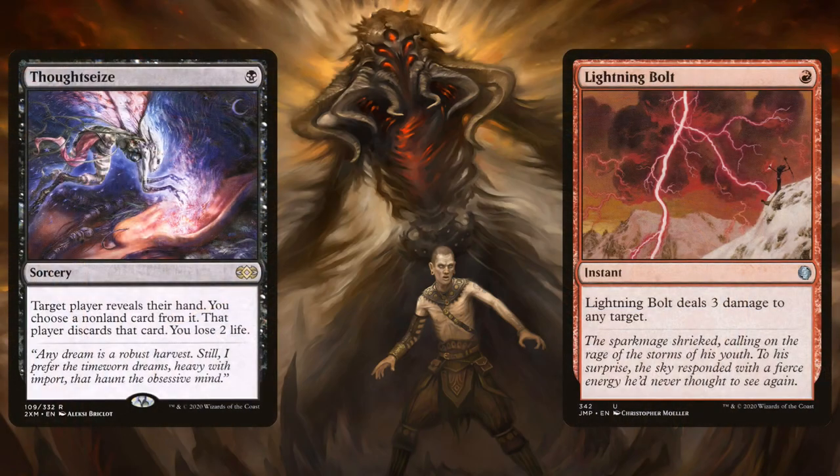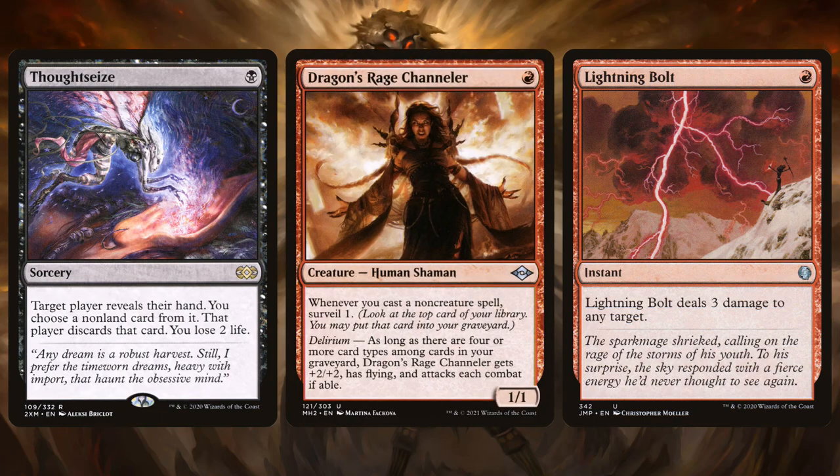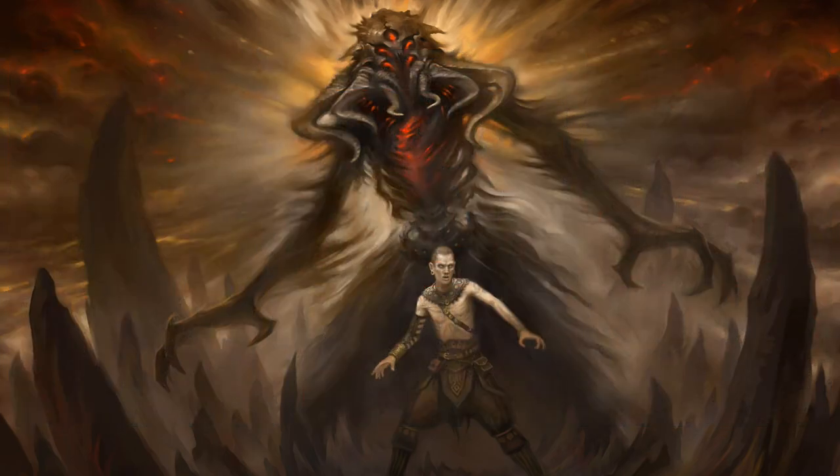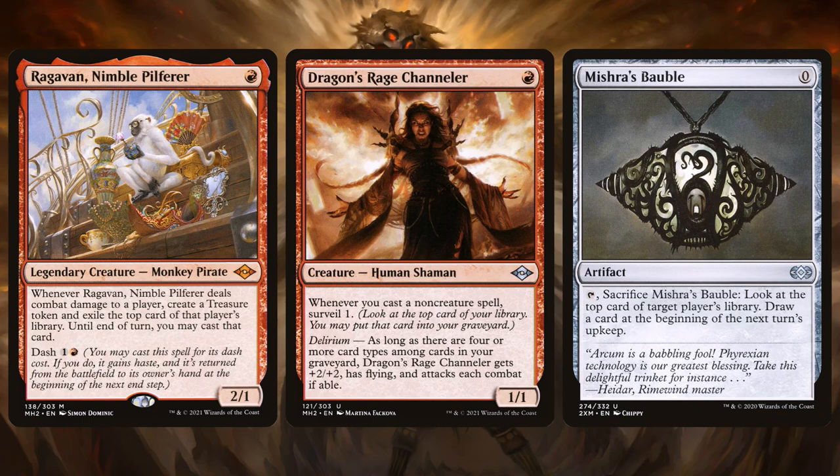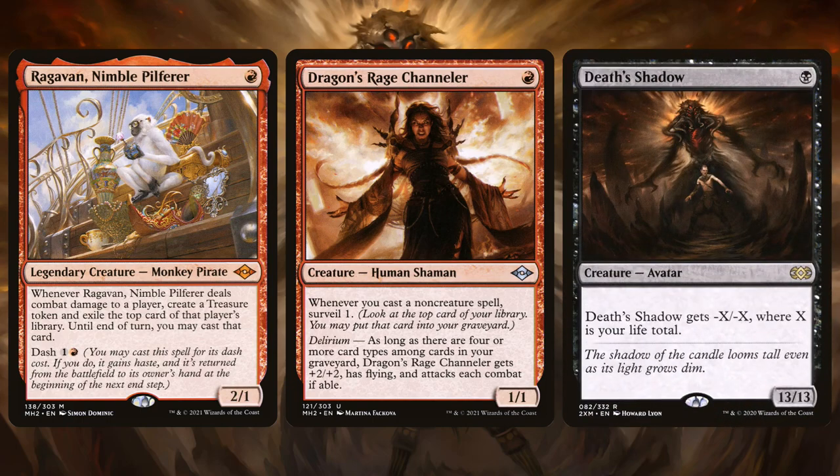All of these low-cost spells is why the deck is so good at taking advantage of Dragon's Rage Channeler — you have fetch lands and all these super cheap spells that help you race to Delirium as quickly as possible, making it a 3/3 flyer very early. The deck also usually plays Mishra's Bauble, which is a free 0-mana artifact you sacrifice to draw a card — so it's a free artifact in the graveyard. You have super cheap, super efficient, super aggressive threats, tons of removal while you're draining your own life total, and then kablammo — here's a Death's Shadow, it's like a 10/10 or whatever.